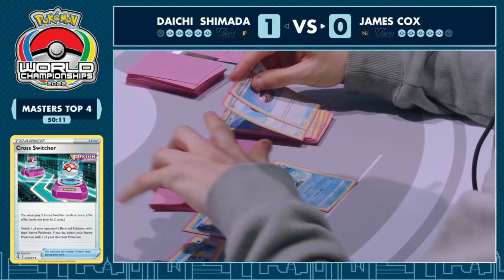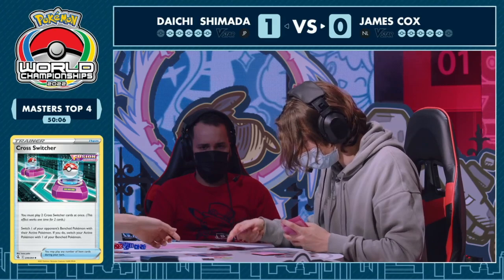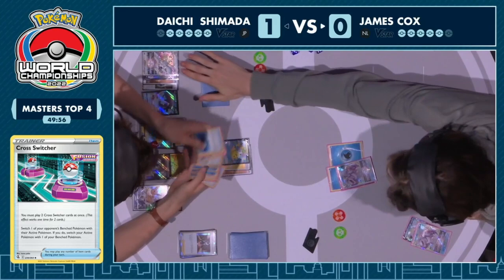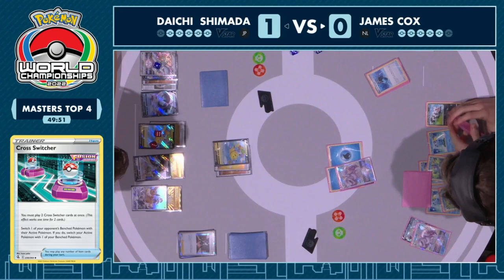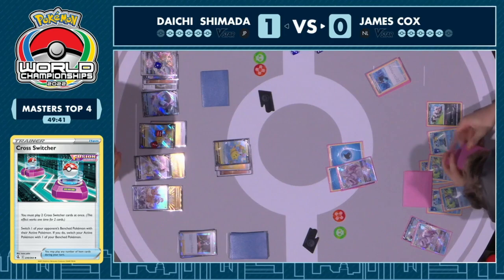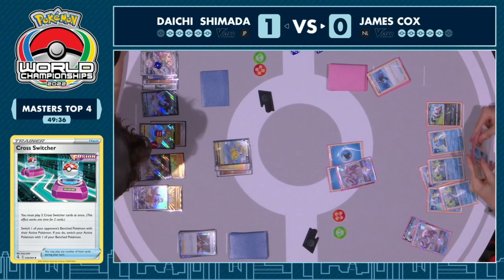James opts for the very audacious line of getting Origin Form Palkia V-Star into the active and just start swinging away. Even just hitting into this Palkia is not bad. There are a lot of options to consider. Quick Ball gets rid of Evolution Incense — James thinning the deck as much as possible, knowing he won't have access to those abilities. Zigzagoon uses Headbutt Tantrum to place one damage counter on that Arceus V-Star on the bench. These next couple of turns are going to decide the outcome of this match.